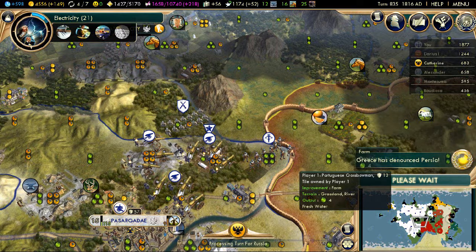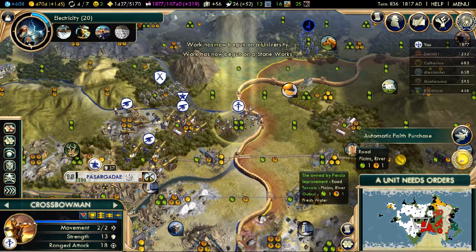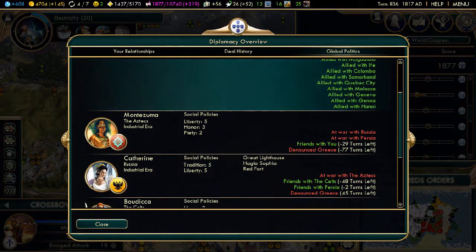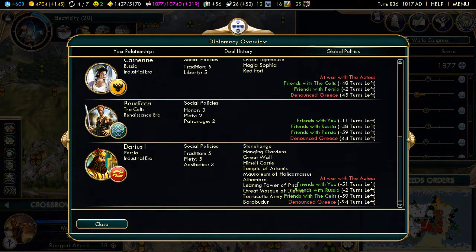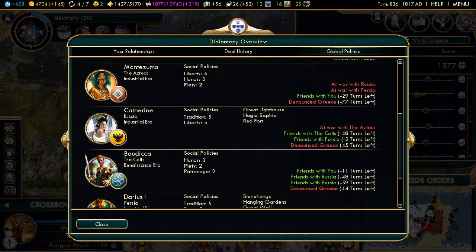Greece has announced war - what a bloody surprise. The best way to attack somebody is to antagonise them. But the issue here is that everybody hates Greece, so having Darius attack Greece will not antagonise Darius for anybody else other than Greece, and Greece already hates everybody. It's actually quite a complex diplomacy system. Monty's at war with two people including Persia, so it actually might not be a bad time to attack Persia if I wanted to. However, he's friends with me but with minus 51 turns on the friendship pact, so I wouldn't break it.